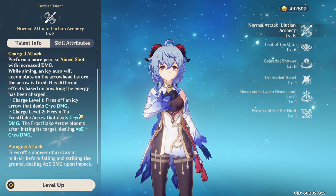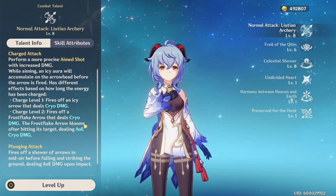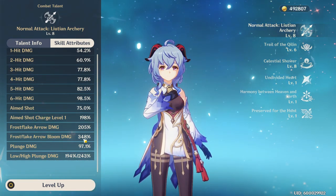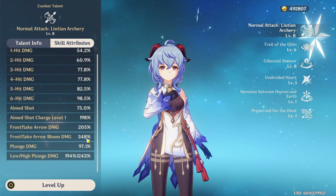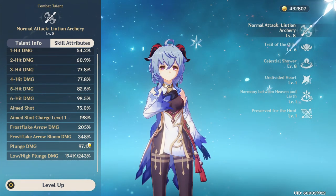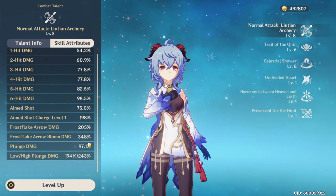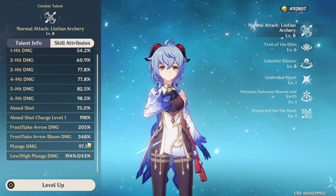Her charge attack has two different levels. It has the initial level that every archer has, but it also has a second level that does two hits of damage. The first one deals solid damage, and the second one does AOE cryo damage. The scaling is pretty nutty — the first hit is 205% and the bloom, the second AOE hit, is 348%. Leveling up her normal attack is really important. You can get to 30–50k on a normal charge attack hit, and paired with Melt and the right characters, you can hit hundreds of thousands of damage. This doesn't have a cooldown — it only takes as long as the charge attack itself.